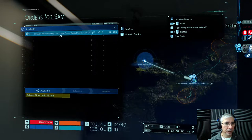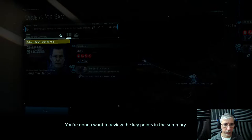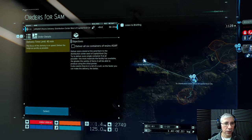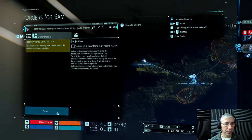So we have these missions to deliver cargo to other bases. This is a recent delivery distribution — let's take that. It's a somewhat unusual order. Deliver all six containers of resin to the distribution center west of Capital Knot City. Try to deliver every single container if at all possible. The more materials the facility has, the greater variety of items it can produce using the card printer. And it's a time-limited mission.